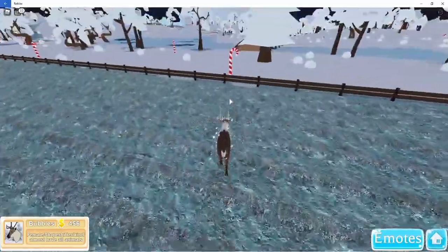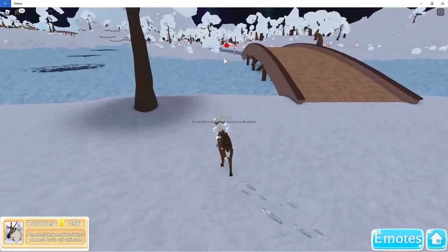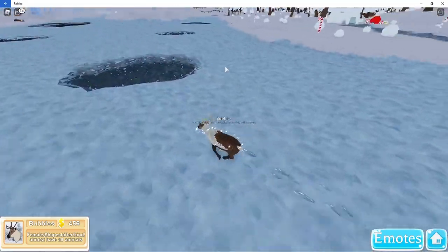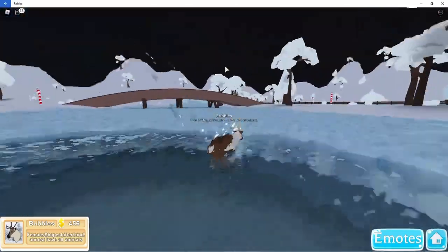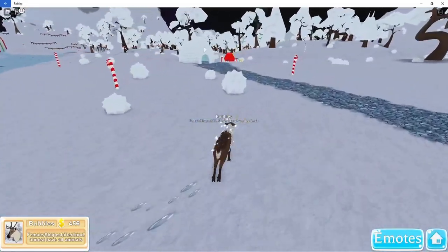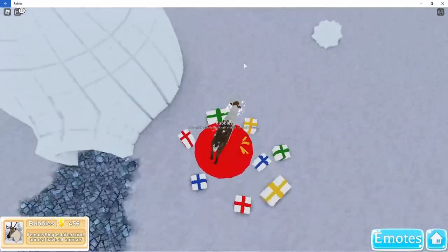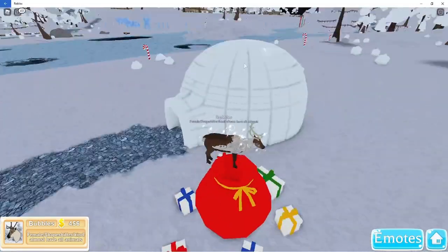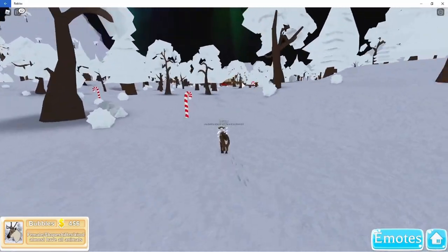There are more candy canes, and all of the water is frozen except for little holes. We don't need bridges anymore. I can't really swim down under the ice though. We have another igloo and a bag full of presents that we can't go in — I want to go in the bag! That would be so cool if it teleported you to Santa's workshop or something.